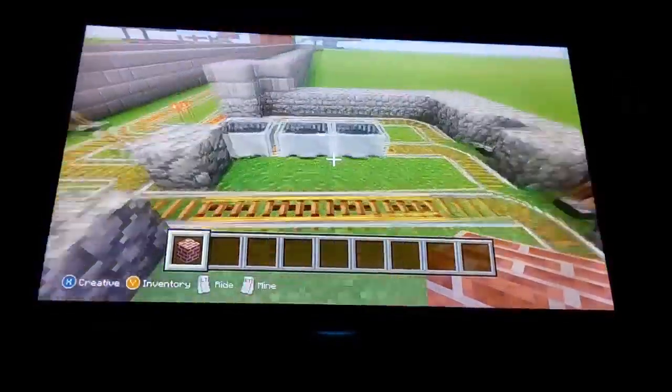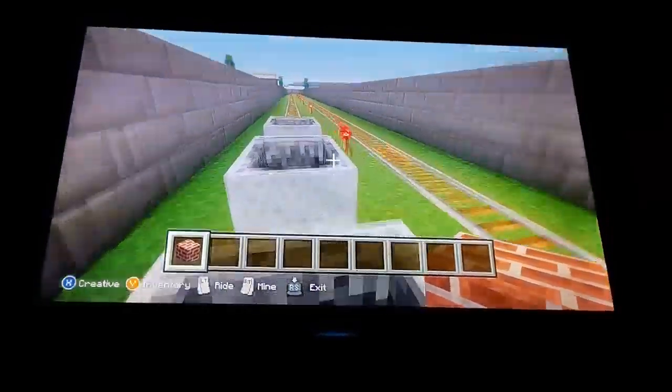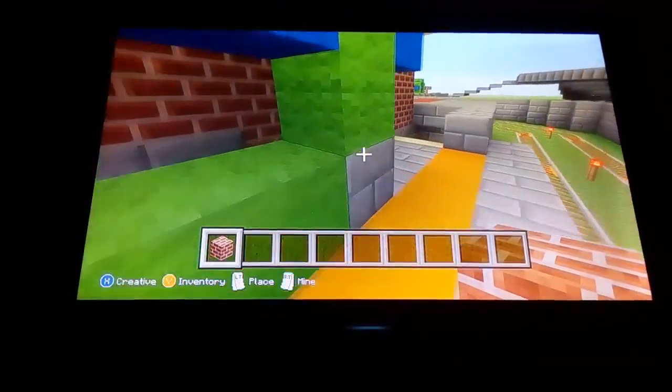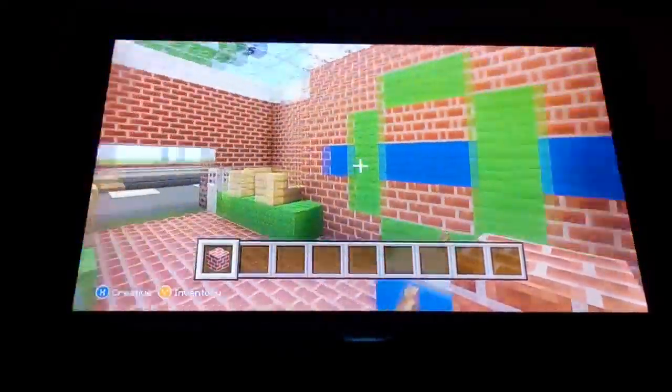We're going to get on the tram from the depot and ride right on to this wheel. We're riding our tram line that we made. First stop: Central Station, with the nice design pattern on the walls.